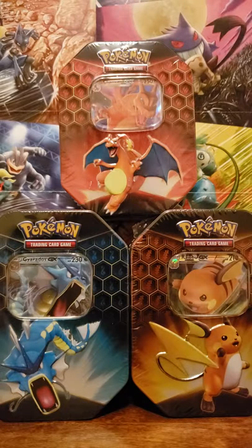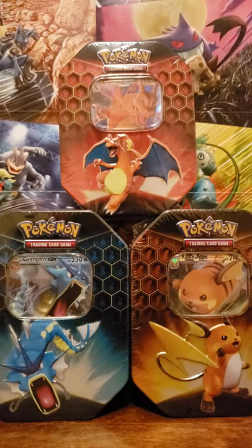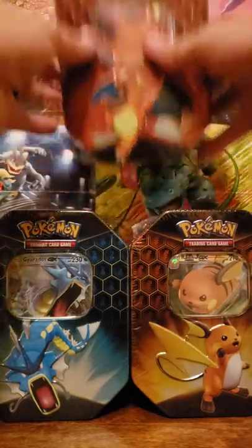Hey guys, it's Pokemon Vet coming at you with another video. Today we got three of the Hidden Fates tins, one of each: a Charizard GX, a Gyarados GX, and a Raichu GX. Each tin comes with four Hidden Fates card packs. We're on the hunt for that shiny Charizard, which is currently over four hundred dollars and steadily rising. Let's get into these tins — let's start with the Raichu first.